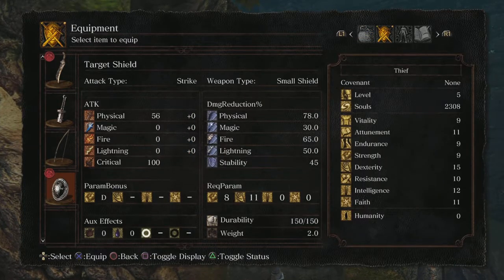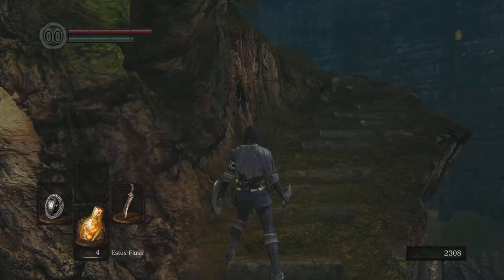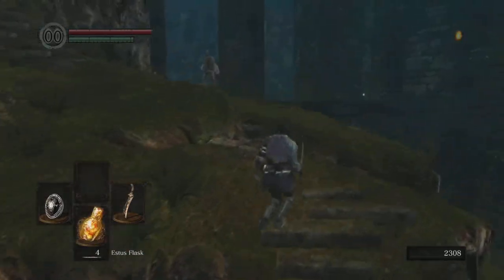The Target Shield has 78% physical damage reduction — that's not great — and 45 stability. This shield is not for blocking at all.